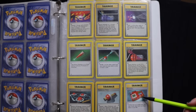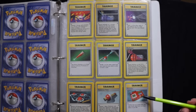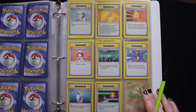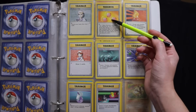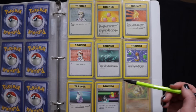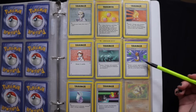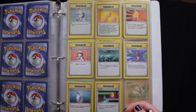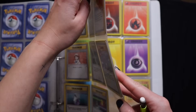Did anyone ever have the Pokedex that you could buy in stores that looked like this? I lost mine, but I really want to buy another one just for my collection. Professor Oak, Revive, Super Potion, Bill, Energy Removal, Gust of Wind, Potion, and Switch. You can tell I had tons of these, but I think everybody did.